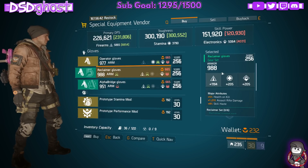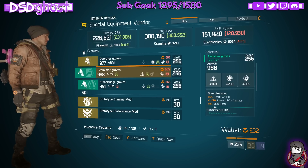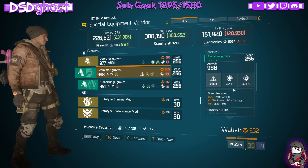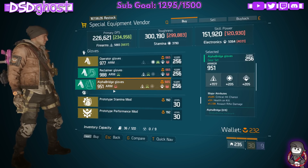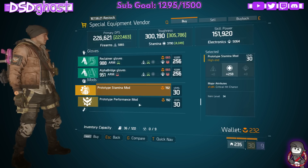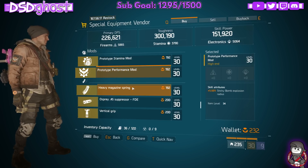These are not bad. Reclaimer Gloves - 988 armor. Roll off the firearms for higher firearms or electronics because it's a Reclaimer. Health on Kill Assault or F1 Skill Haste. So these are actually pretty decent for Reclaimer - roll off firearms for electronics. Alpha Bridge - they're okay if you need them. Stamina Crit Chance - garbage. And that is also garbage.